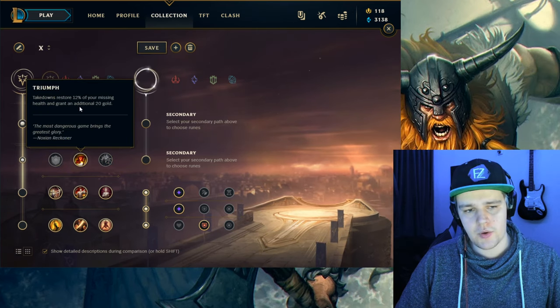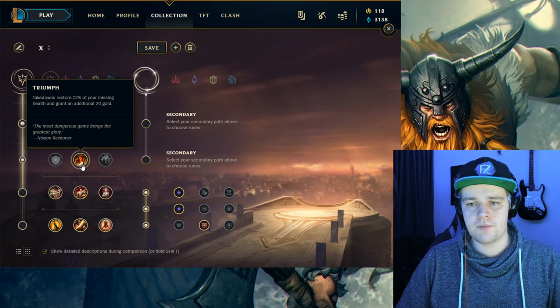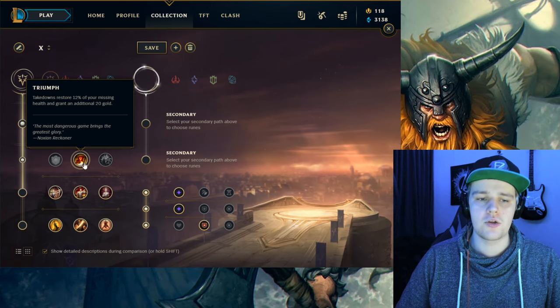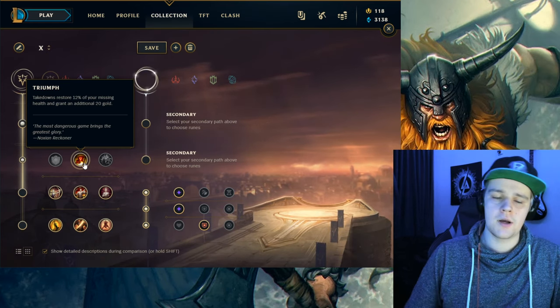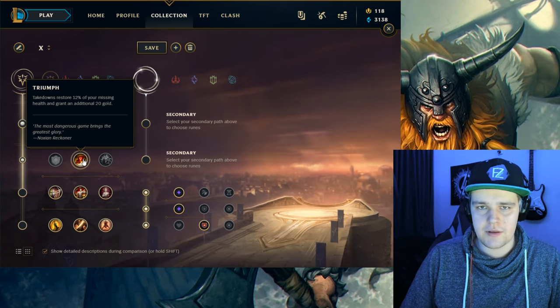Going from there you have Triumph. This is very nice for sustain purposes. Olaf in fights or just in general gets really strong the lower HP he gets, so the significance of missing health becomes a lot more prominent here, and Triumph is going to help you out in sustaining a lot.